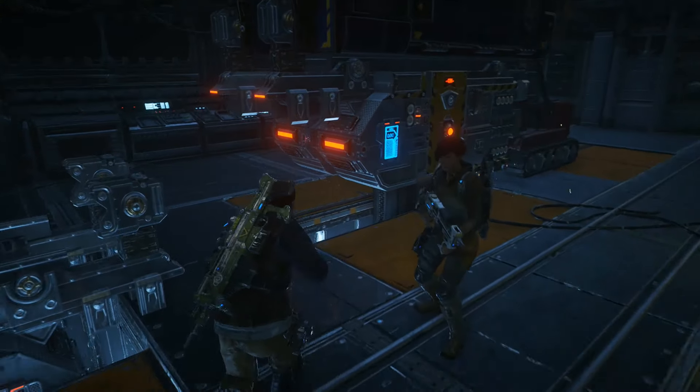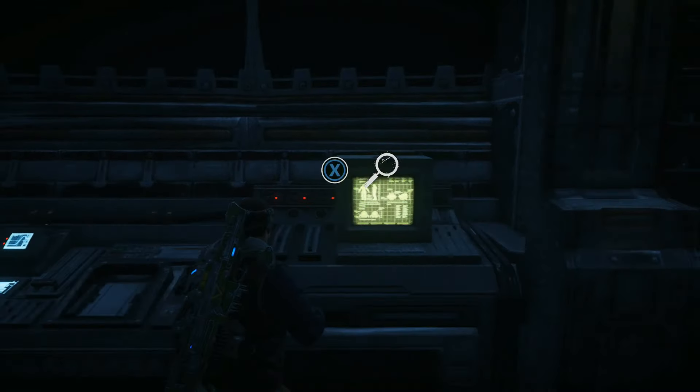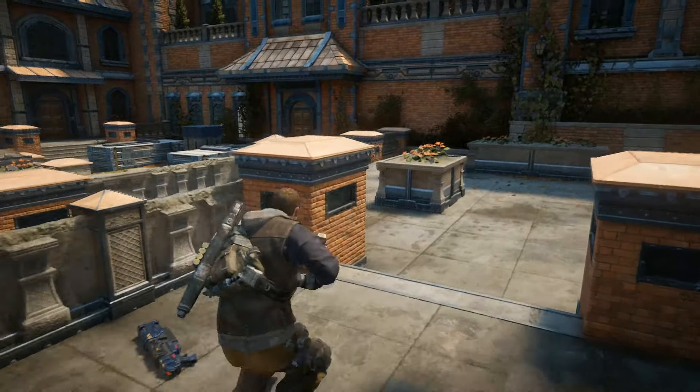When you get all the way down to the bottom of the elevator shaft — this is in the room with the fabricator — before you grab it, head over here to the left and you can pick up this computer, which is the DBI schematics, and that will be your only collectible in chapter two.